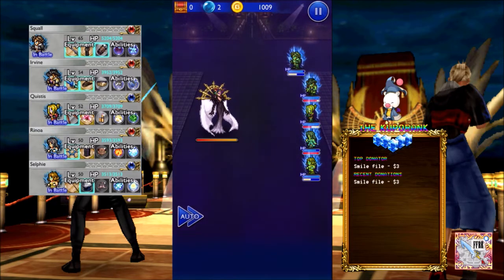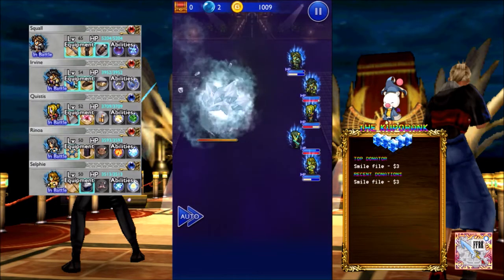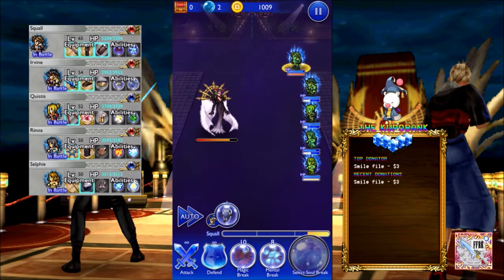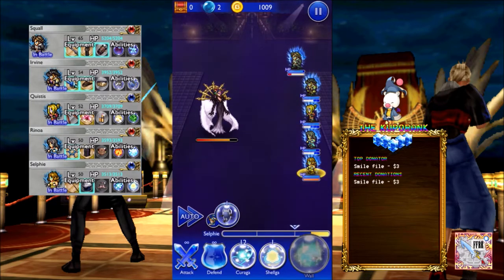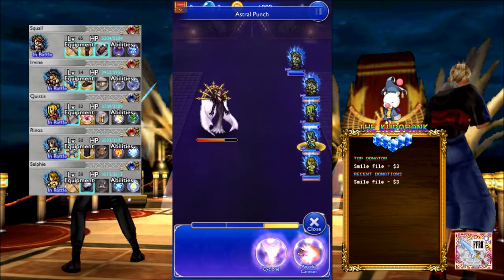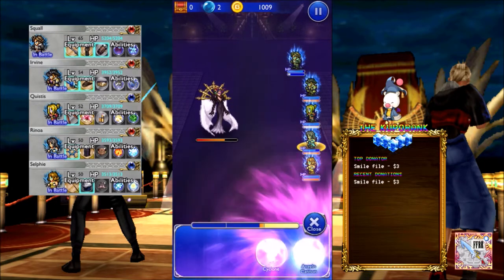We're going to pretend we are quite low-level characters just to show everyone what to do. You may want to bring Boon as well — Boon is also good because it does have Shellga, so you don't need to stack it on if you don't have Shellga already. 63,000 HP is a lot for a first boss to be honest, so it's going to be pretty hard for players just starting off.